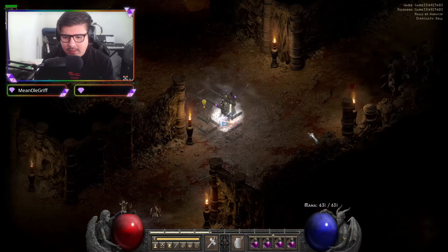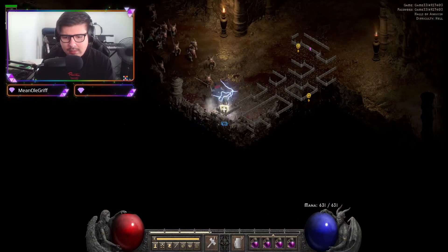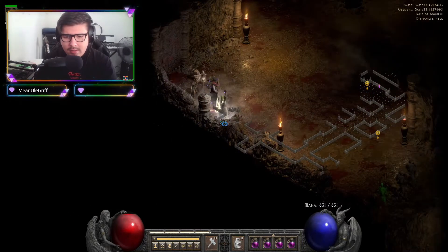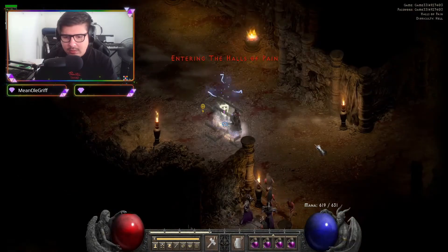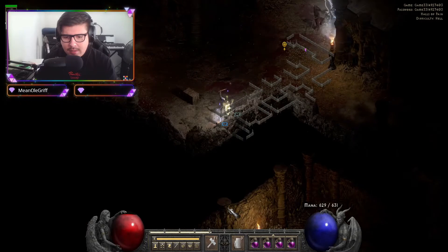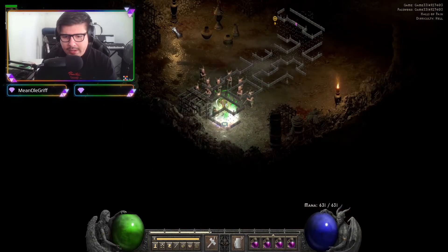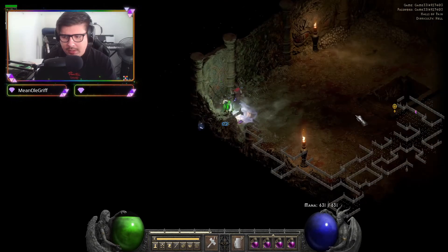It's always gonna be the same path. This hallway right here, go down. It's gonna be right here, or this spot right here. It's only three locations it spawns. So right here, spawn down — it's normally right here. If it's not here, go left, and it's up here.